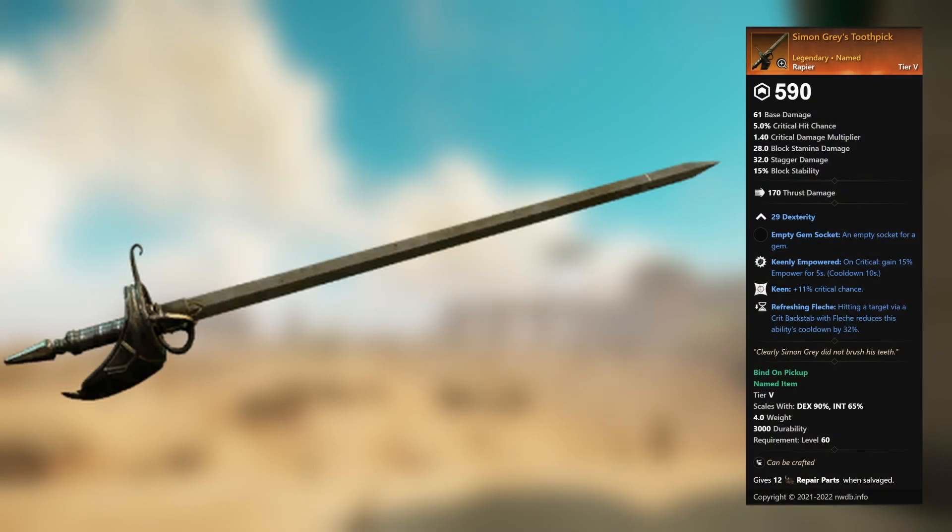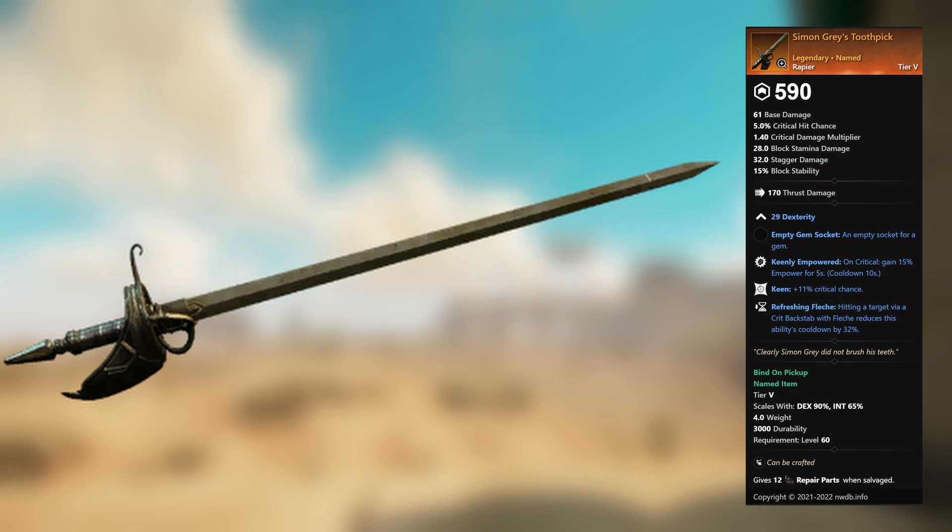Simon Gray's Toothpick — legendary unnamed rapier. 29 Dexterity, empty gem socket. Keenly Empowered: on critical, gain 15 percent empower for 5 seconds. Keen: plus 11 percent critical chance. Refreshing Flesh: hitting a target via a crit backstab with Flesh reduces this ability's cooldown by 32 percent.